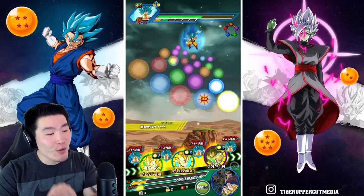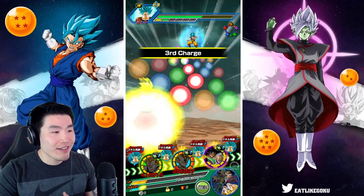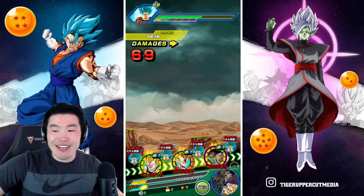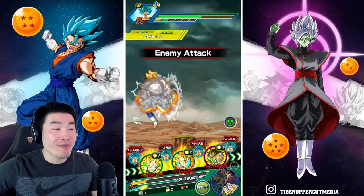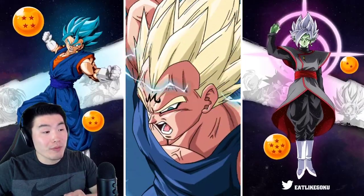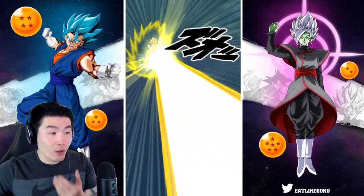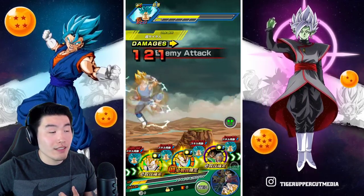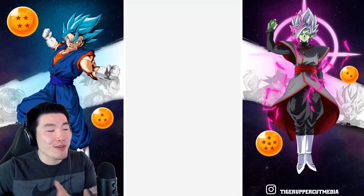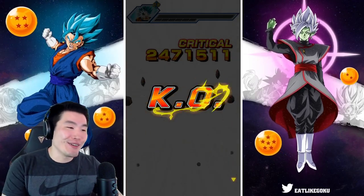Let's finish off this Goku — stop playing around. He can do it. Even though his damage is not as high as the Super Saiyan 3 Goku it's still very good damage, especially with attacks effective against all types. We're getting 2.4 million here because of course we have less attack boost with lower HP. One more hit from Majin Vegeta to finish it off — there we go.